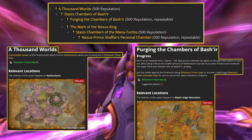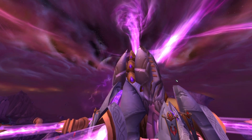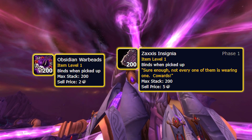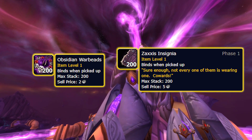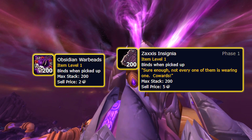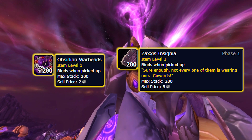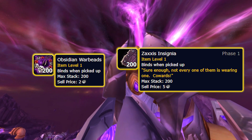As mentioned, those last methods clearly require party involvement, so depending on your guild mates, it might be easier for a solo player to focus on the Obsidian Warbeads and Zaxxis Insignias for rep alongside any Mana Tombs runs you can do. It can all get a little confusing with which key or ID leads to which reward, so please check the link in the description for a written guide and links to all quests covered in this video.